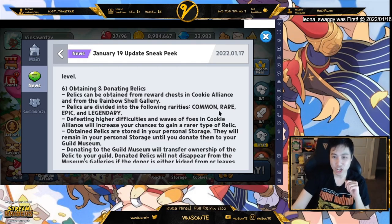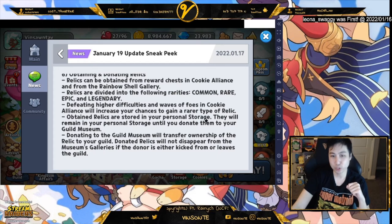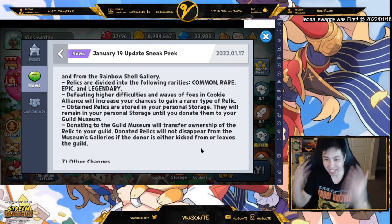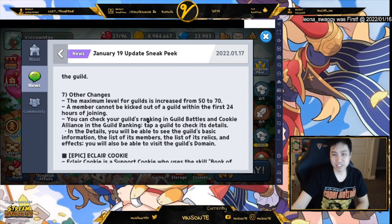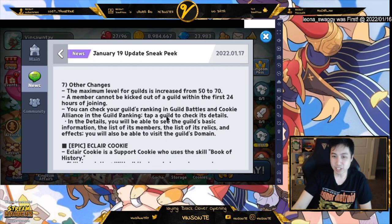Defeating higher difficulty waves in Cookie Alliance increases your chances of getting a rare relic. Obtained relics are stored in your personal storage and remain until you donate them. Donating transfers ownership to the guild. Relics don't disappear from galleries if the donator is kicked or leaves — once it's in the guild it stays in the guild. Other changes: guild level is now increased to 70, you can't kick a member in the first 24 hours after they join, and guild ranking details — including basic info, member list, and relics — can now be checked.